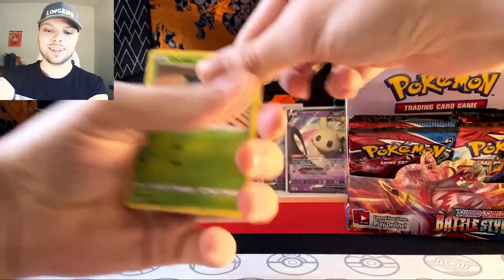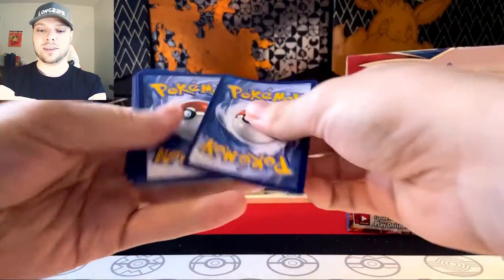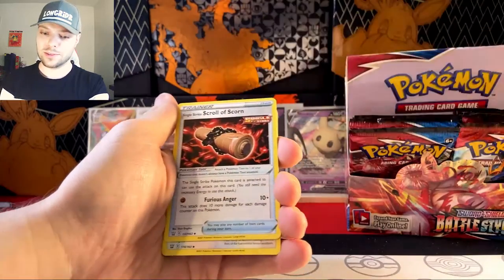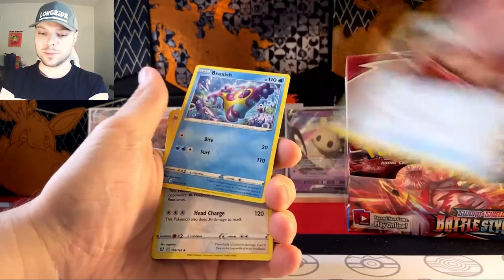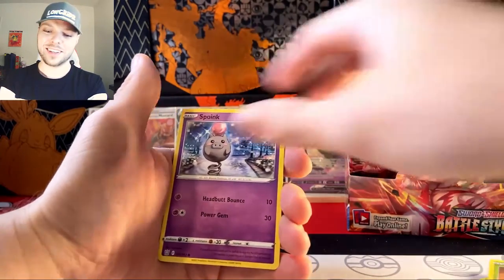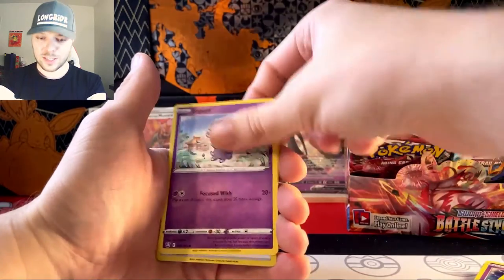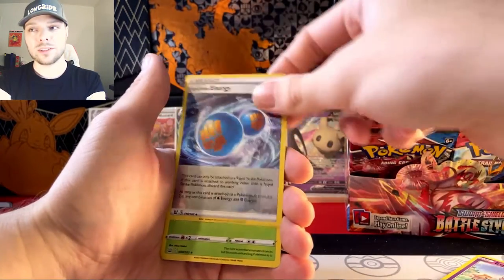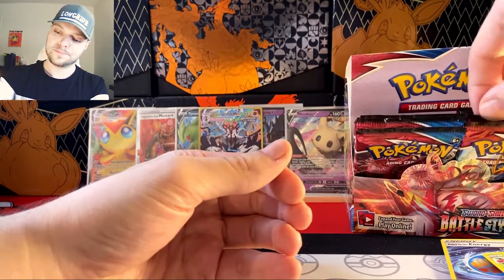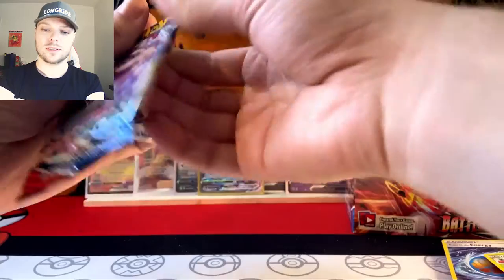How many packs are in this? I feel like I've opened a billion at this point, because I've already gotten enough to satisfy any thirst I might have had. That water style dude is showing off and it's pretty crazy. Bruxish, Bruxish, Cacnea, Spoink, Rolycoly, Frillish, Esper, Rapid Strike Energy, Cherrim — it's like Skyrim but full of cherries. Maybe the next one — who knows.